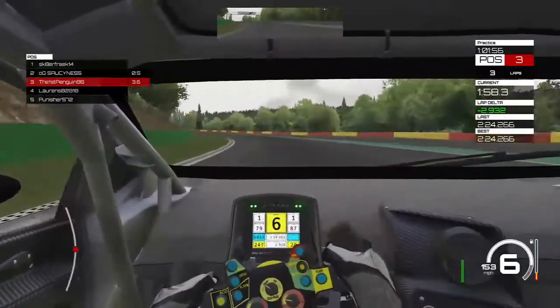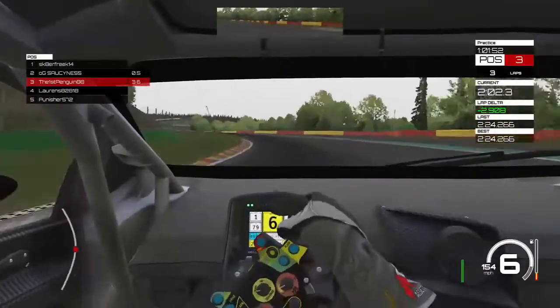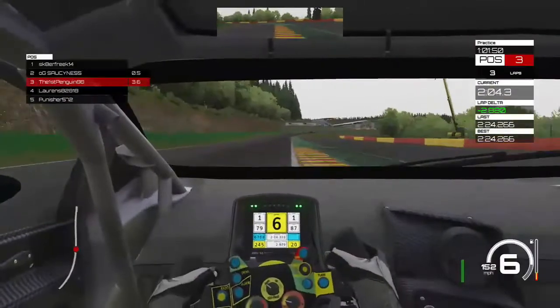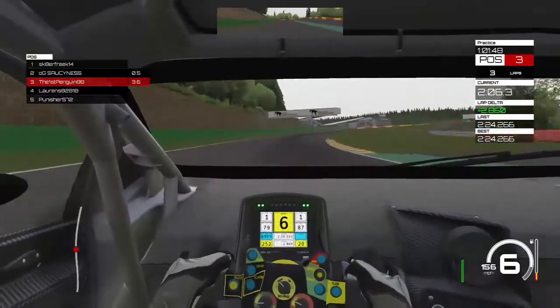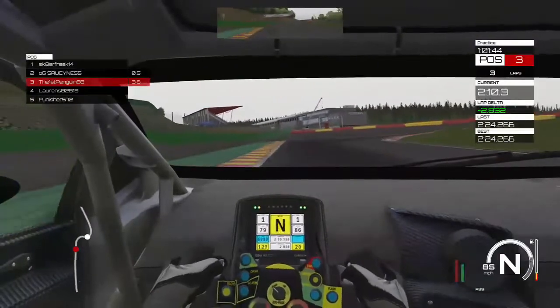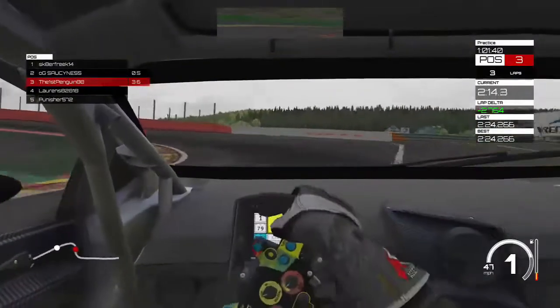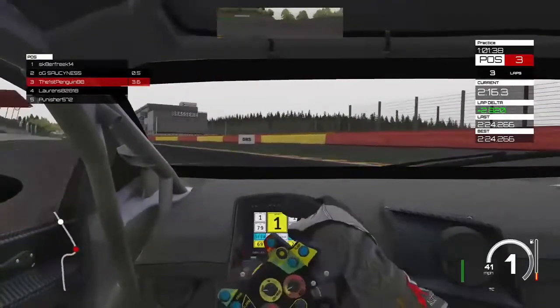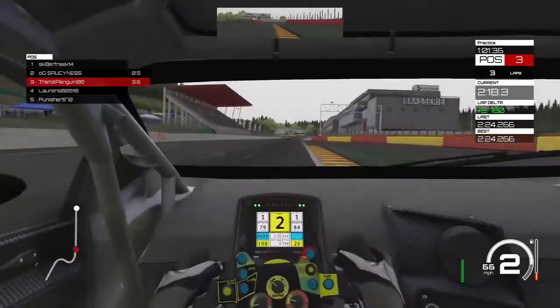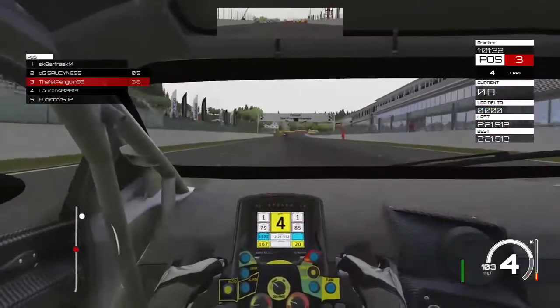Hard on the throttle, try to max speed. Not even going to lift here — cannot lift. Slamming all the way down to first, tying in. Do the chicane nice and easy. Hard on the gas, let the track switch lead it up. Hope you come across the line at a fast time.